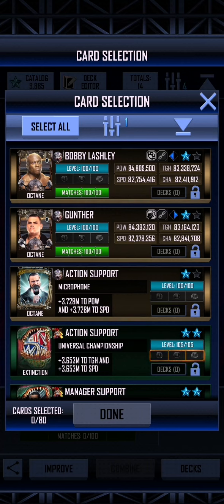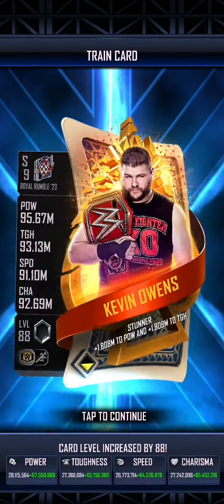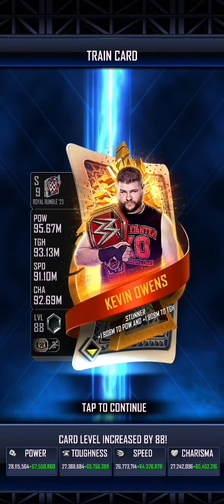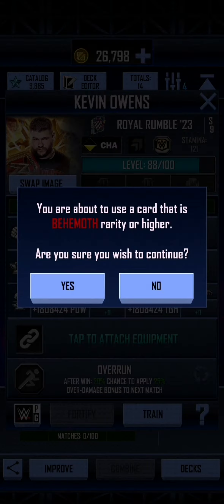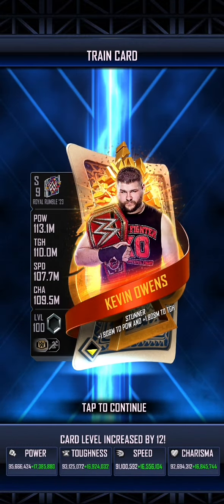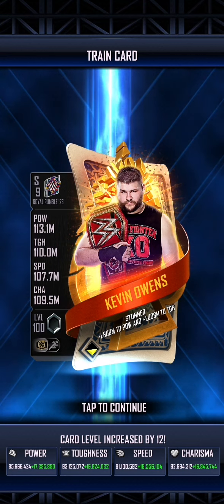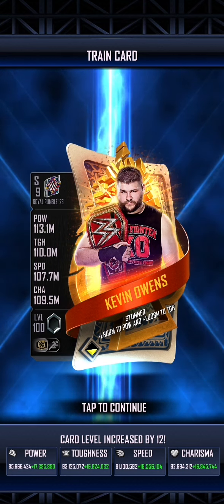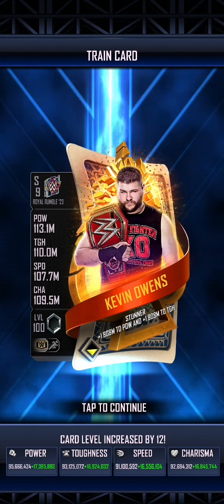So we're going to train him and see what he looks like at level 100. We're going to get rid of our Octane Bobby Lashley because we don't really need the left and right arrows anymore — that is level 88. We're going to use this Royal Rumble 23 universal title, which is significantly stronger, and that puts Kevin Owens up to the highest level. His power is 113, toughness is 110, speed is 107, and charisma is 109. The Stone Cold Stunner gives power to both power and toughness — very nice to see.